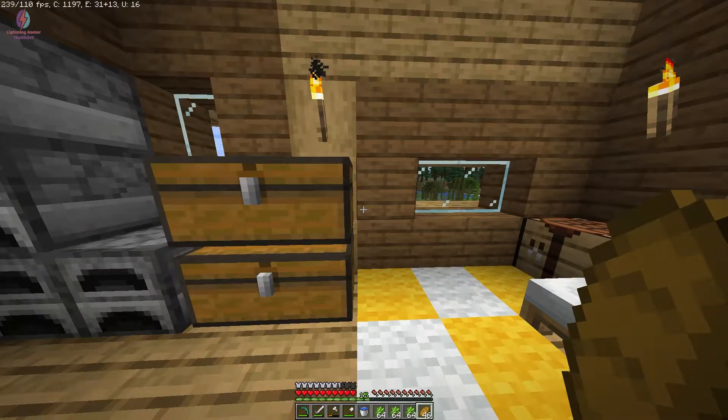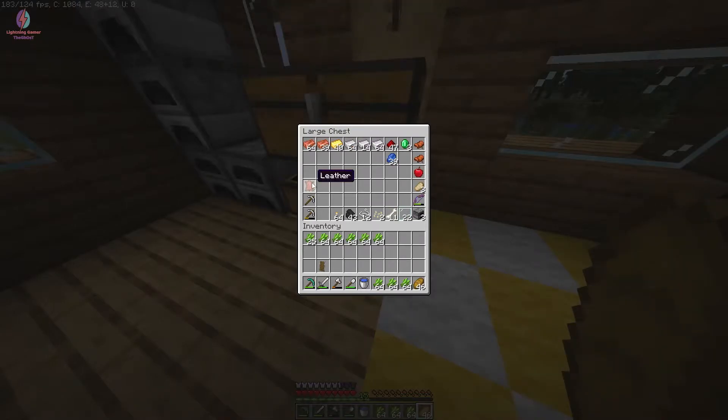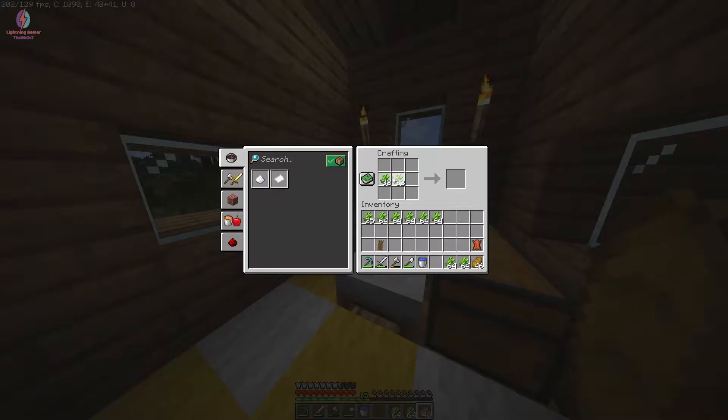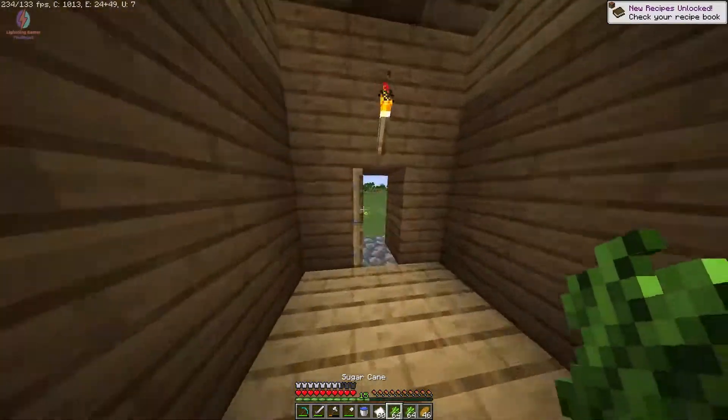Using the paper we can make a bookshelf, and using that bookshelf we can make a librarian's job site. But right now I need to find some leather. I only have one piece, so how many books can I make? I can get 63 paper here and I can make only one book — I need more leather.